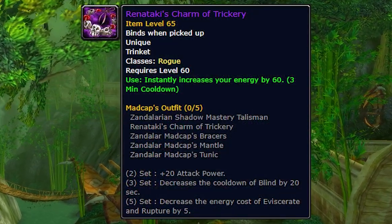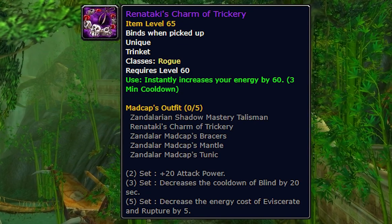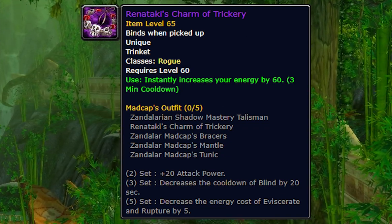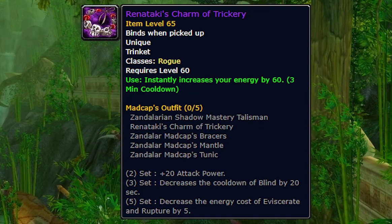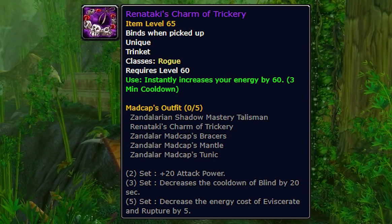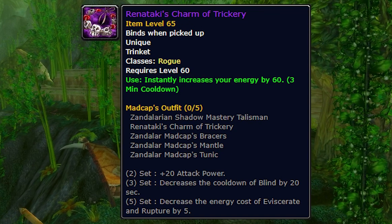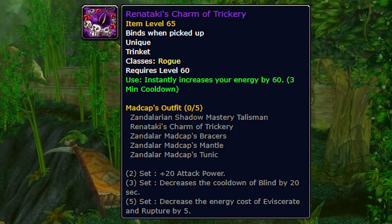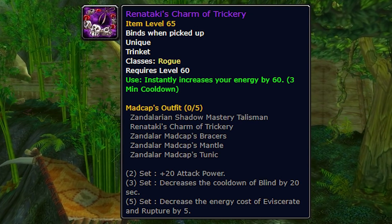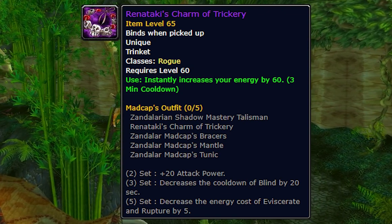The next is Renataki's Charm of Trickery — basically Thistle Tea in trinket form. This is a PvP trinket every top rogue will absolutely duel for. It gives you the combo points and energy you need before the stun lock ends. Sometimes depending on RNG, energy ticks, or combo points on your Cheap Shot and Kidney Shot, you might not have enough to get a full Kidney or enough energy to Eviscerate before the stun ends. This compensates for that. During your stun lock rotation you pop it for a boost in energy — 60 energy means literally an extra Backstab. As a Cold Blood Hemo or dagger rogue, this is how you one-shot people consistently within your stun combos. Probably the best PvP trinket in the entire game for rogues.